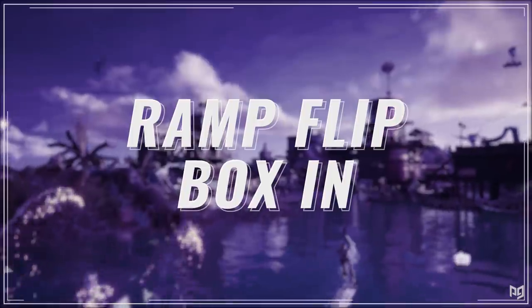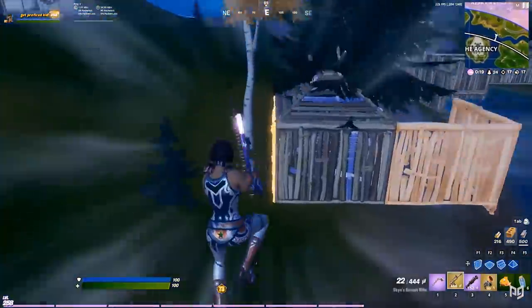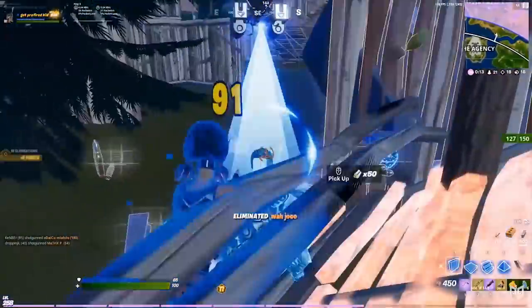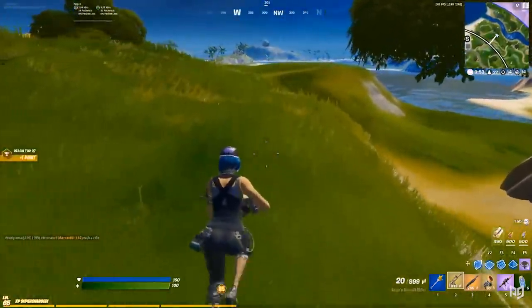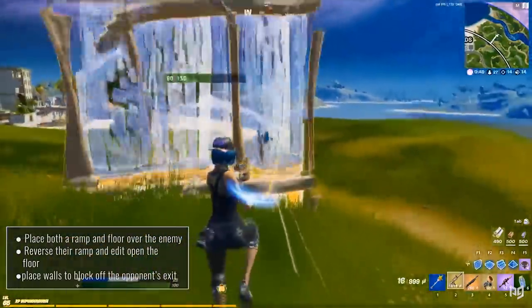To close out, we've got a couple more bonus techniques. The first one doesn't really have a name, so we'll just call it the ramp flip box-in. This is something we see top players like Mitro and Benji Fishy do all the time. Basically, when they ramp rush directly over an opponent, they do three things: first, place both a ramp and a floor over the enemy; second, they reverse their ramp and edit open the floor; and third, they place walls to block off the opponent's exit so they can finish them off.